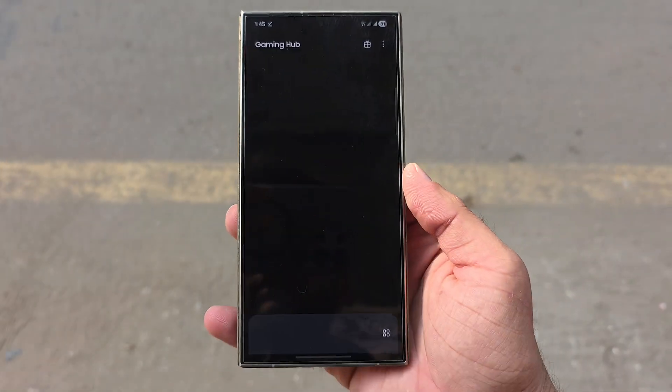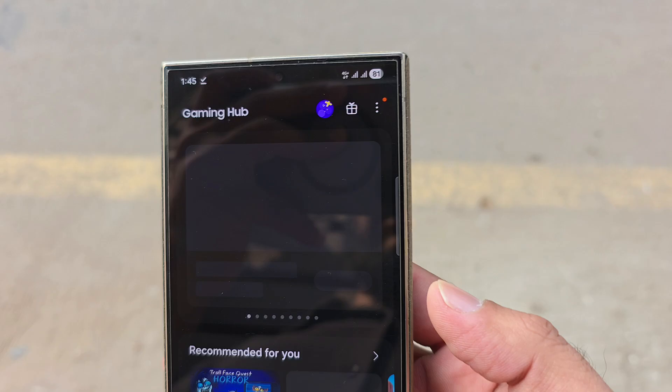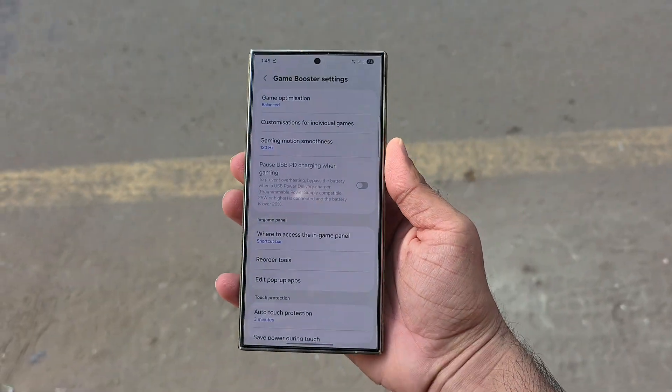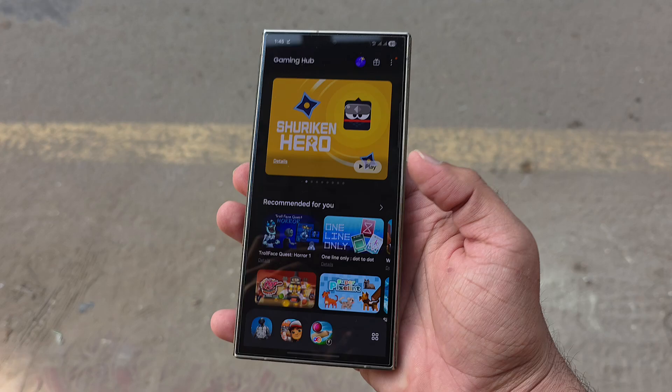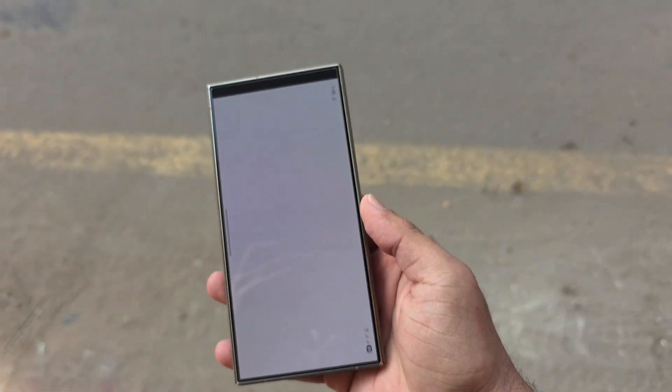Samsung's new One UI 8.5 just leaked a massive Game Booster overhaul, and gamers are not ready for this. Samsung is gearing up to launch its next major software release, One UI 8.5. Game Booster is the system that boosts your gaming performance and controls on Galaxy phones.